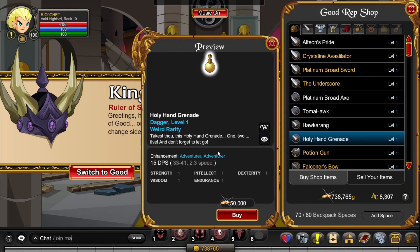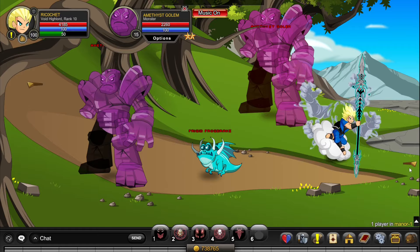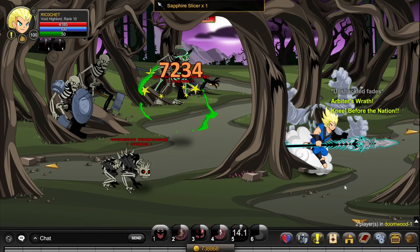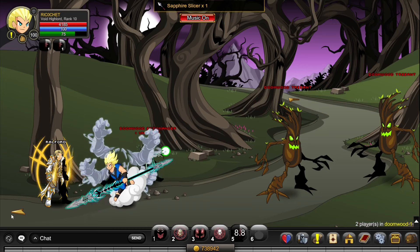Next, go to /join Manor, walk to the boss, and kill the Bird of Paradise about 20 times. Then go to /join Doomwood and kill the soldiers in this area until they drop the Shoelaces of Fallen Paladins.